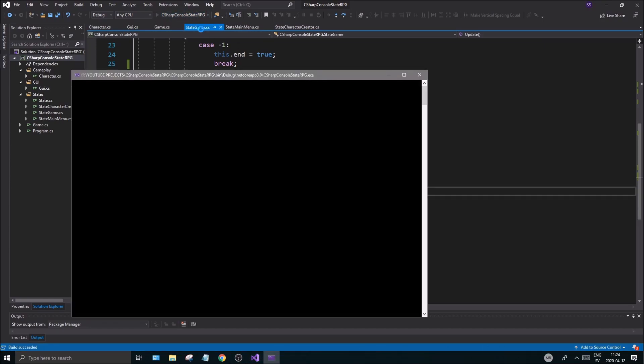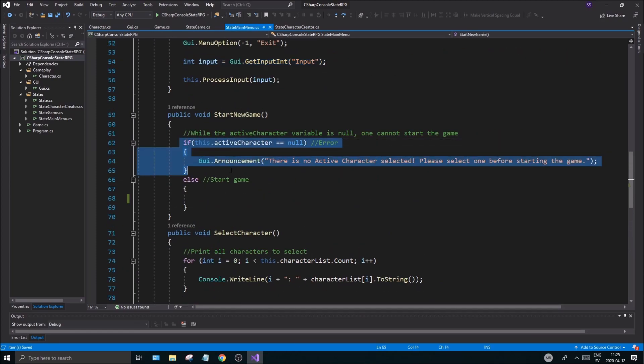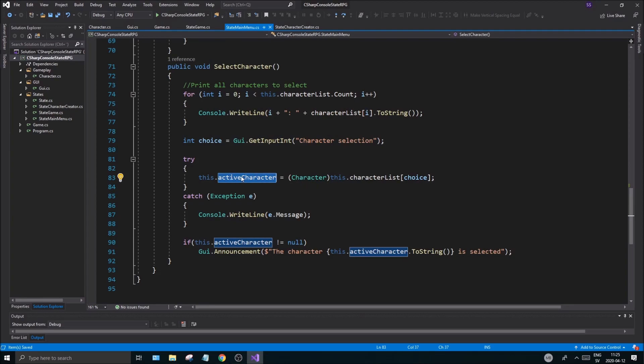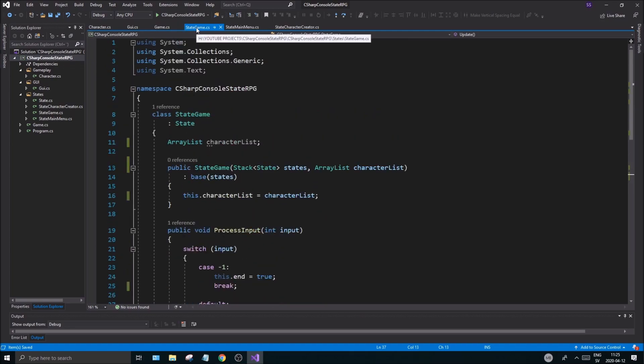Let me run this to make sure it works properly before we do anything. New game — so step one, let's go to our main menu state and see what we're doing here. If our active character is null then there is an issue — we can't really go in. Let's see how we select our character first of all. We have that set and then we save it in our active character. Now we need to send this to our game state so we can use that character there. In our `StateGame` we have an `ArrayList characterList` — obviously we don't need a character list here, we only need a character.